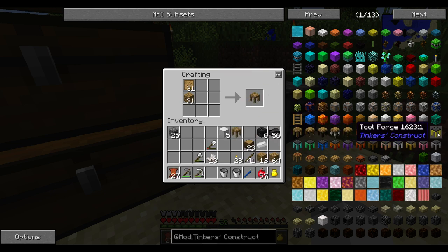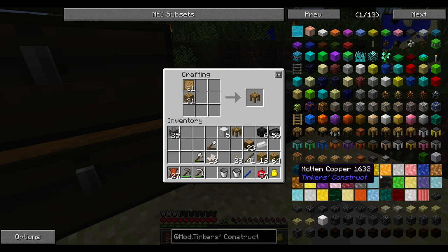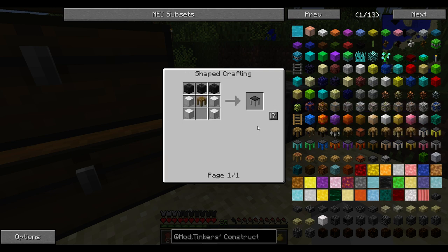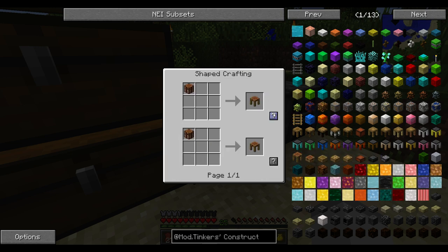We're going to need to upgrade to a tool forge eventually. Why can't I make a tool forge yet? Oh — I never made a tool station. Why can't I make a tool station? Did I want this actually? I think it might have.